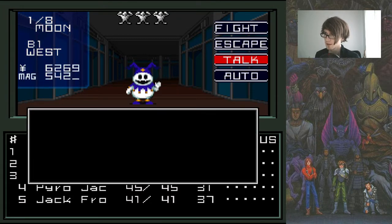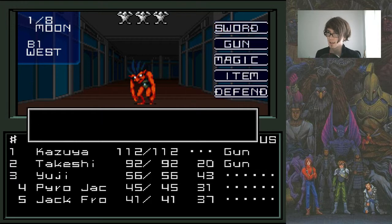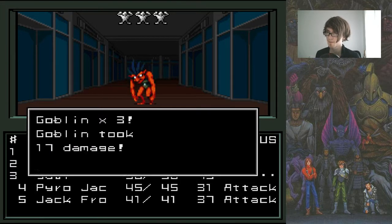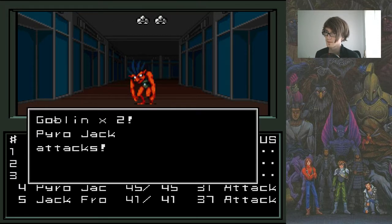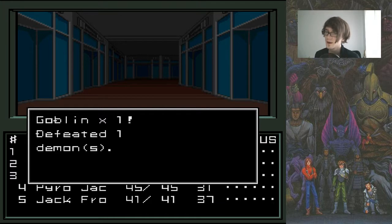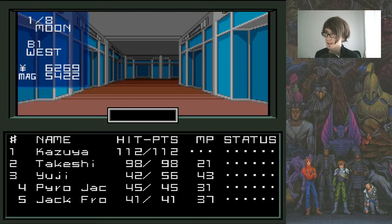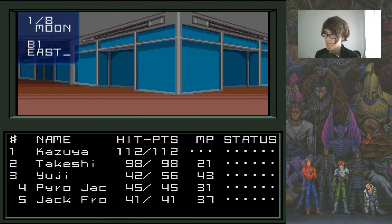Let's just walk back around here, talking to the demon — be nice to my buddy. And goblins: gun, gun, gun, attack, attack. Kablam. Defeated the demons. Takeshi leveled up — that is awesome. Let's put that into strength. Got some cash. Let's head in here and see what's going on.